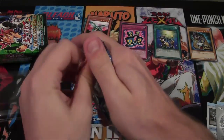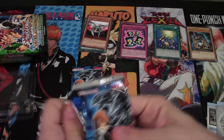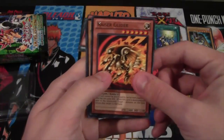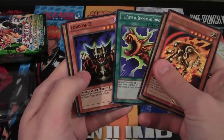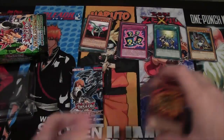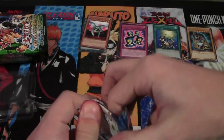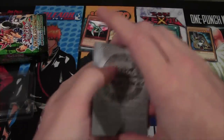Two more packs to go. Hopefully we'll at least get one holo, but either way these are still fun to open. Another tip card — just a little strategy thing. We have Kaiser Glider, Legend of Misal Genie of the Lamp, Flute of Summoning Dragon, Lord of D — yet again those two are together — and Hitatsumi Giant. Uh-oh, is my luck wearing out on these special editions? We did really well with them so far, so no wonder.